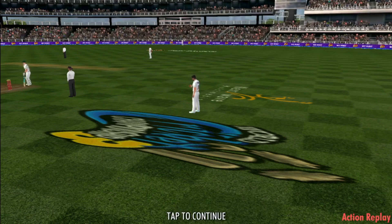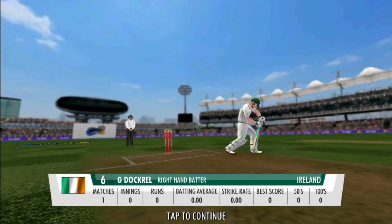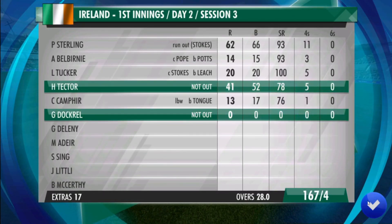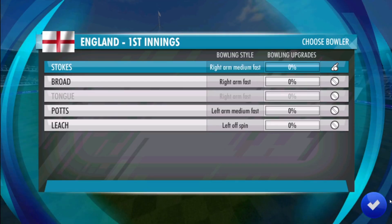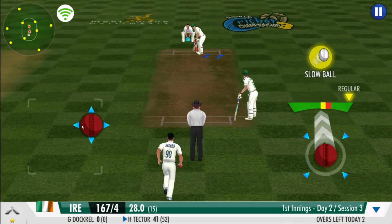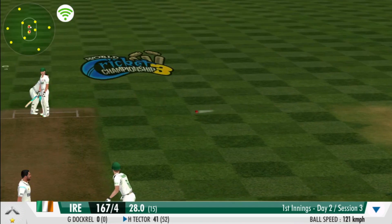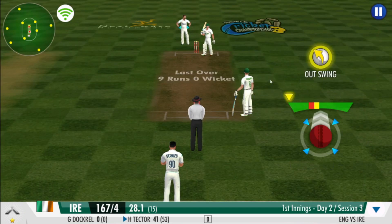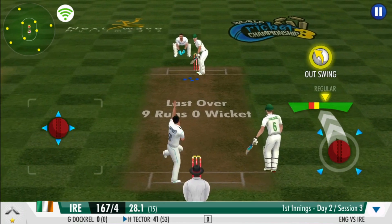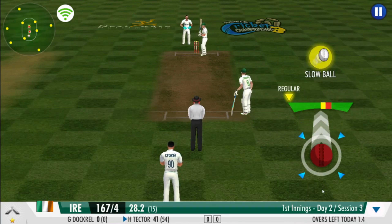Looks like they're going to go up for the review. In comes the middle order — hopefully the new batsman can stabilise things. Peso has been called into the attack now. A well-camouflaged slower one outwitted the batsman. The batsman presses forward in defence. A good variation there, forcing the batsman to defend once again. They get nada.